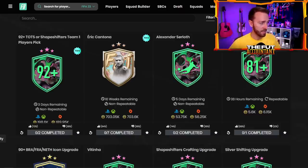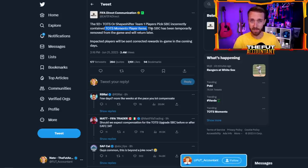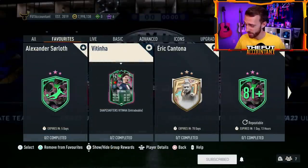The reason this was glitched — I'll show you the EA tweet. Their tweet said: 'The 92-plus TOTS or Shapeshifters pick incorrectly included TOTS Moments player items.' This is the second time now that TOTS Moments cards have been the problem in recent SBCs requiring compensation. The SBC has been temporarily removed and will return — we'll see about that. The five-times repeatable TOTS pack never returned. Impacted players will be sent corrected rewards in-game in the coming days. So much compensation at this point, and so many different issues they've been having.